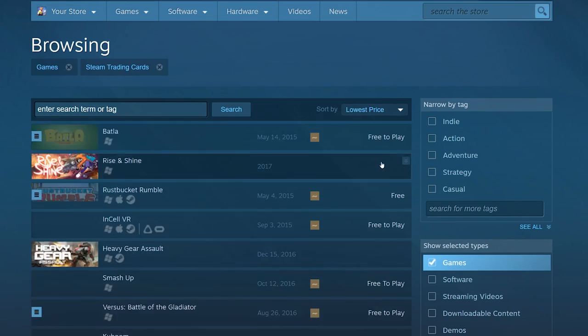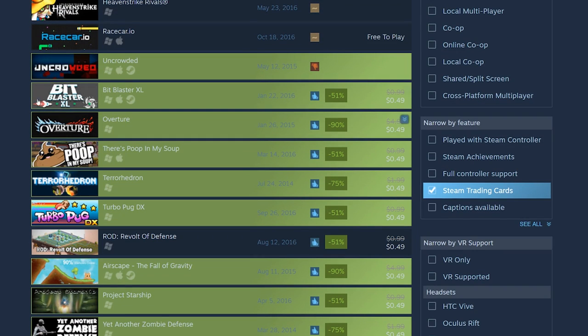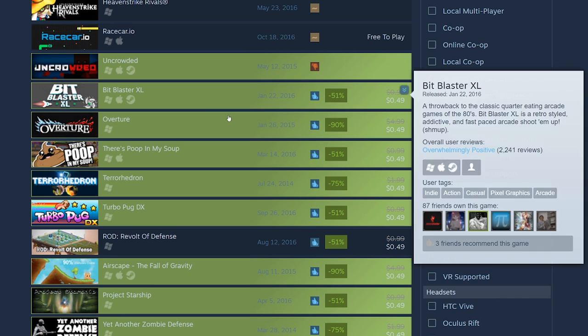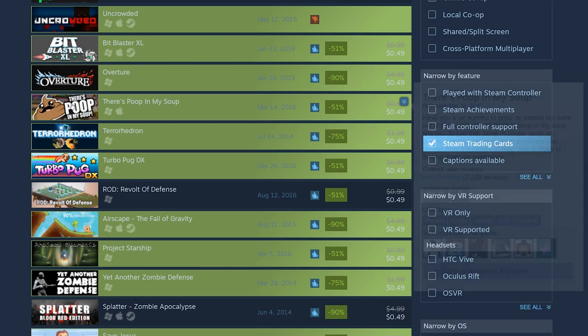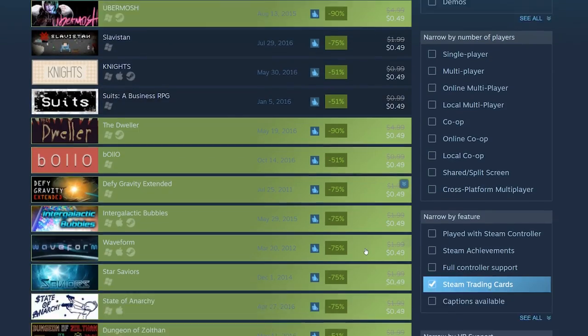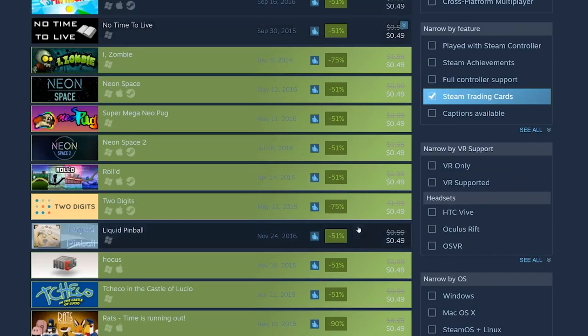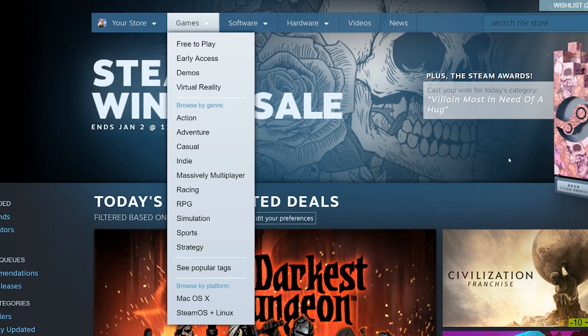All you have to do is search by Steam trading cards and sort by lowest price. You can see games with positive reviews for only 50 cents. If you're looking for some cheap games that are a short bit of fun, do this search. There's 'Poop in My Soup' which is really funny — Turbo Pug is pretty good. Keep searching and you can find good games for under a dollar.